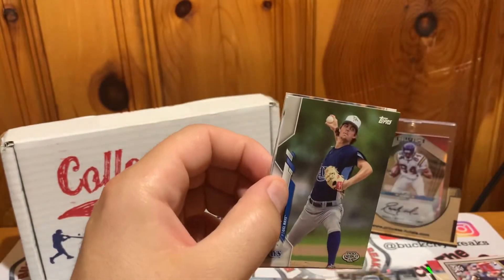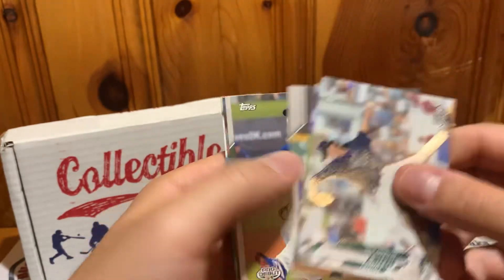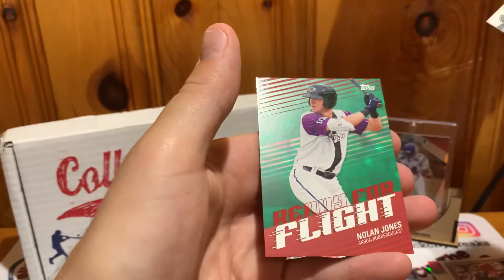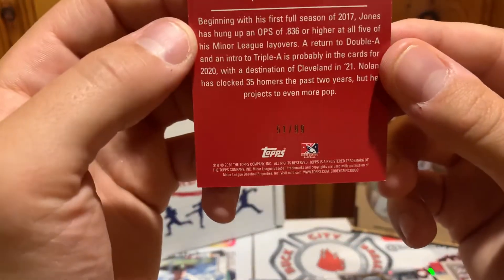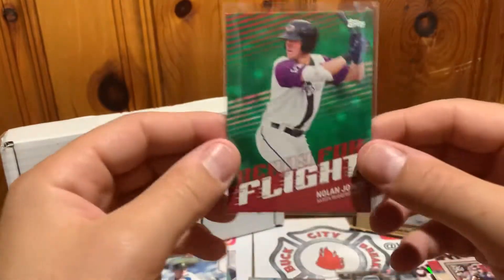Now 2020 Topps Pro Debut — you can definitely find autos in here and some short prints. We do have something green and red in there. Thomas Royce Lewis, DJ Goss — a lot of these guys probably have their first Bowmans or rookie Topps already out. And we have Nolan Jones Ready for Flight — that's the short print, 51 of 99. It's a cool card.